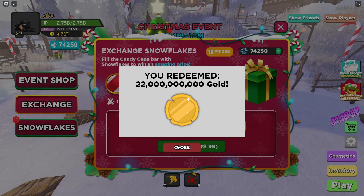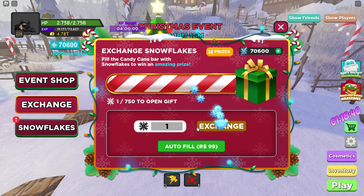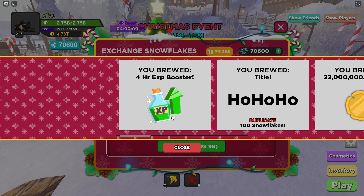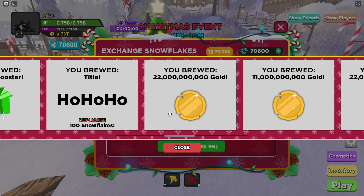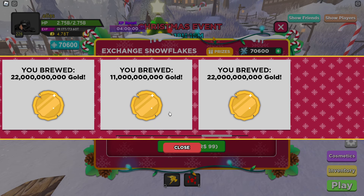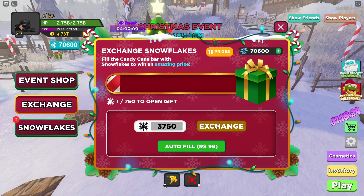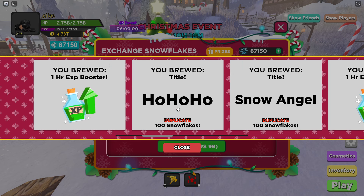We're going to start off with one gift and we got 22 billion gold. Now doing five: we got four hours of XP booster, the Ho Ho Ho title, 22 billion gold, 11 billion gold, and another 22 billion gold. We're off to a really good start. We got another one hour XP boost and another Ho Ho Ho title.